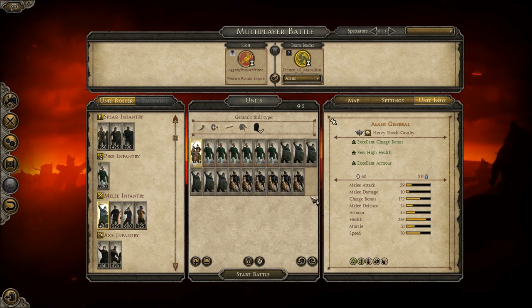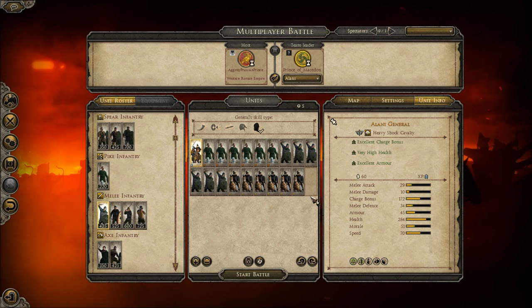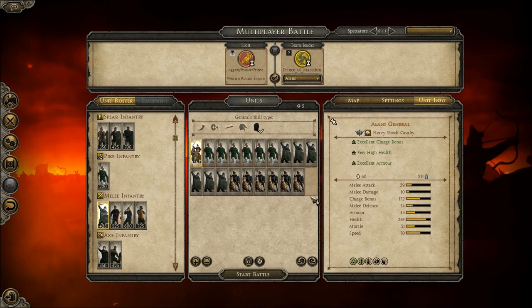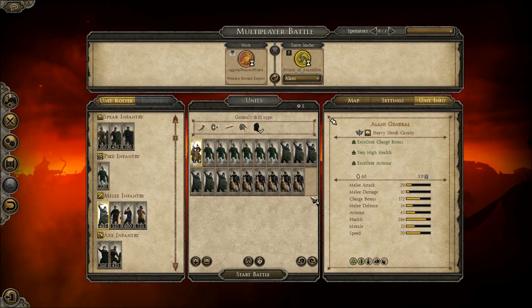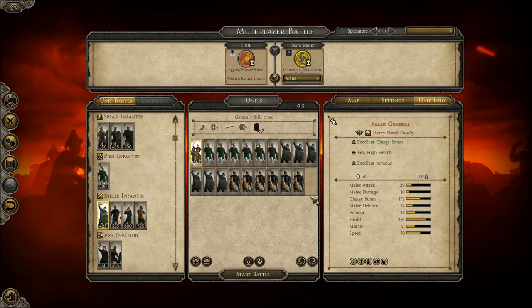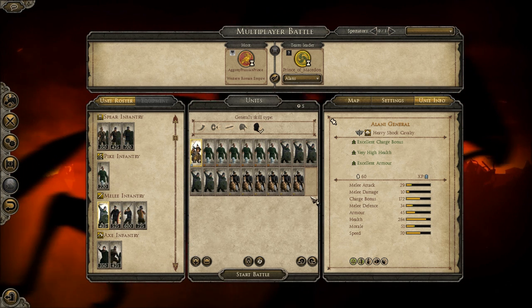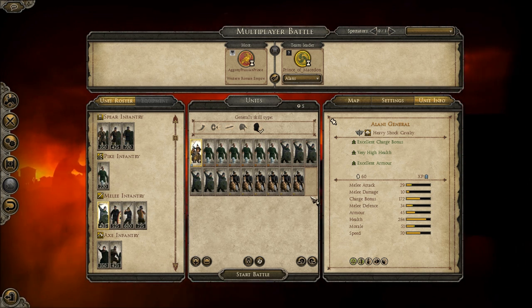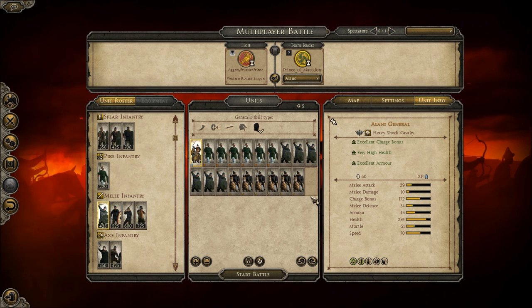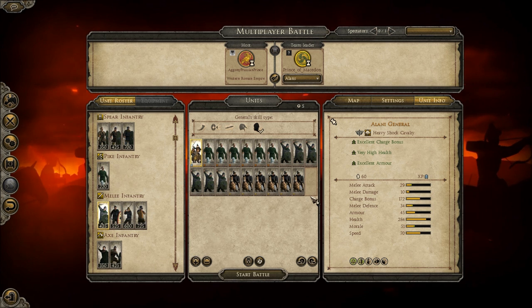But the League rules are maximum 6 Cav, and as the Huns that really doesn't help them out. I don't even want to use the Huns in this because I think that rule basically breaks the Huns — putting a max of 6 Cav. When I use the Huns I like to get around 8 units of Cav, and that would include my General too.